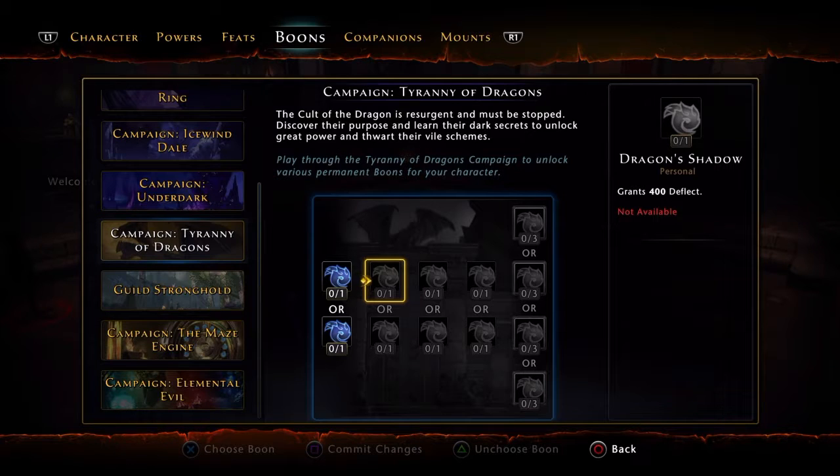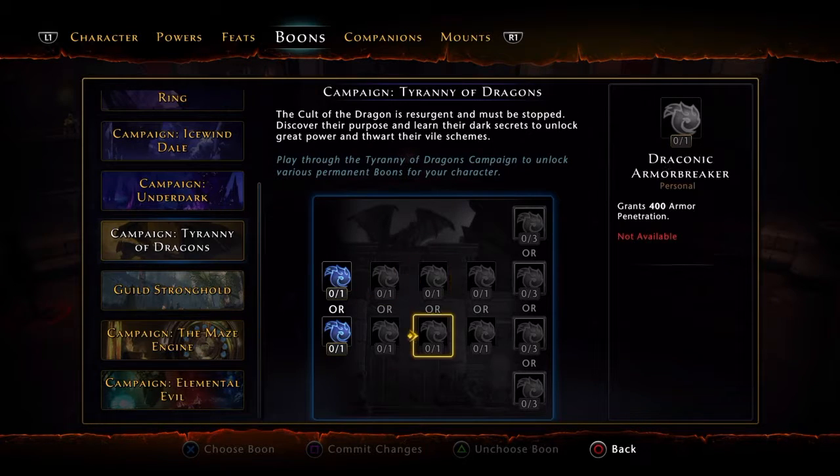If you spec deflect, you're wasting stats. The reason is you have an ability that gives you 100% deflect — Impossible to Catch — and that's impossible to catch when you use it. It gives you 100% deflect for about four or five seconds. So why would you need a high deflection chance? That just wastes stats you could put elsewhere. Go into critical strike. I'll explain in the next video about mounts — but let Impossible to Catch do its work.